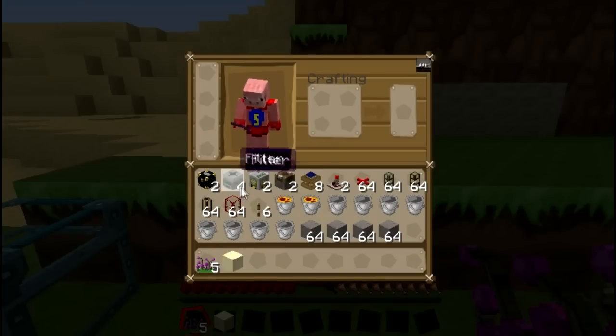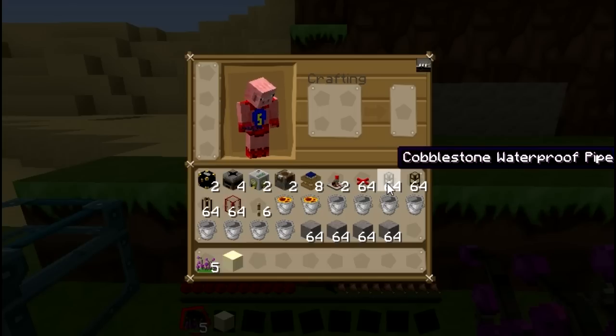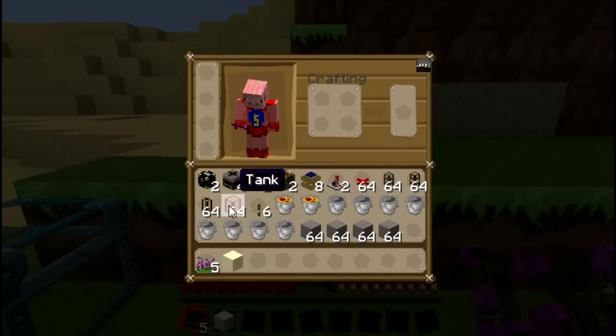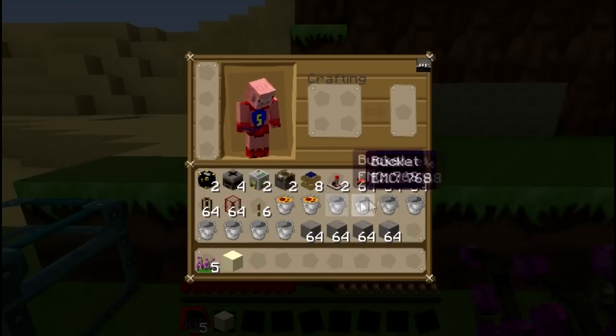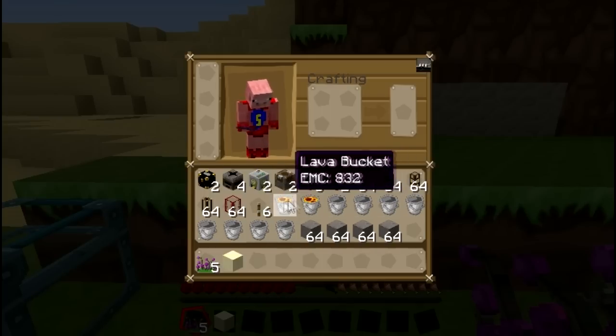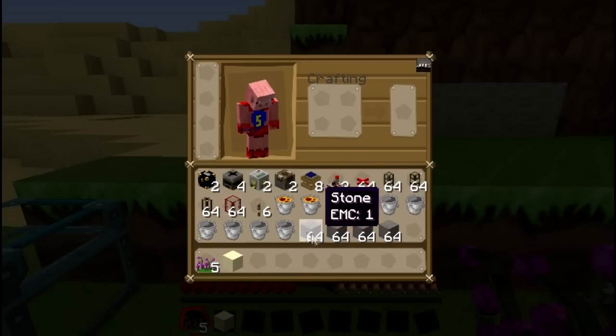You will need two ender chests, four filters from Red Power, two pumps from Buildcraft, two deployers from Red Power, eight redstone engines, two timers, and a bunch of red alloy wire. You'll also need some cobblestone waterproof pipe, some wooden waterproof pipe, some pneumatic tubes, some tanks, some levers, and a bunch of buckets — at least two of them must be lava buckets.